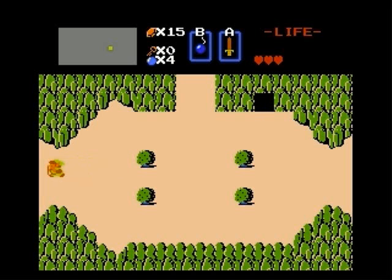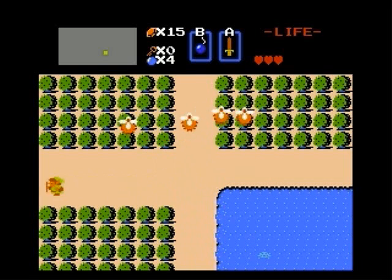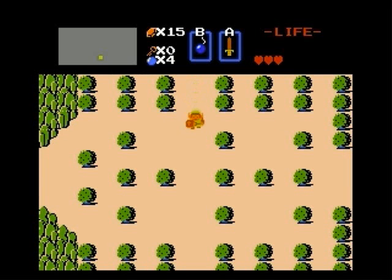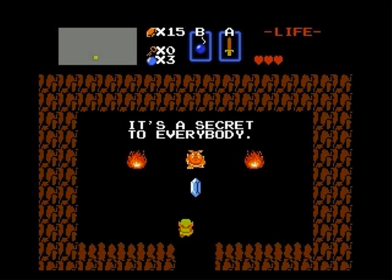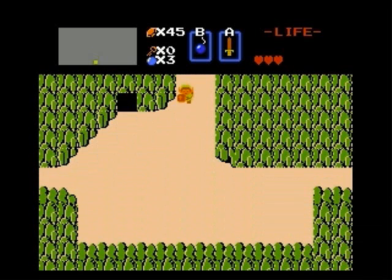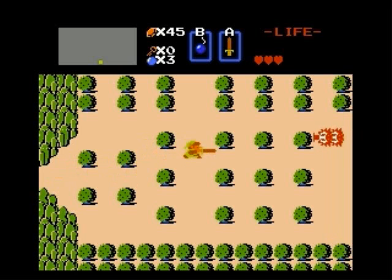We're gonna start opening up some caves, get some more money from monsters, get some money from people in the caves, and a heart piece or two. So we'll backtrack a little here. This is the area just north of the starting area — I'll try to keep referring to these screens in relation to that. If you just bomb a door there, there's free 30 rupees. Now we need 60 rupees for the blue candle — that is our next goal. We'll head east again for a heart piece.